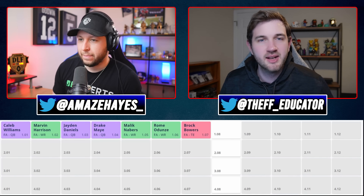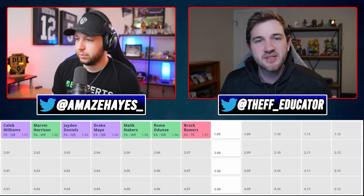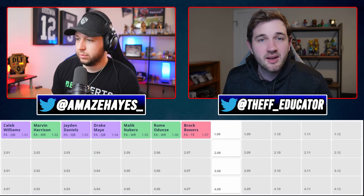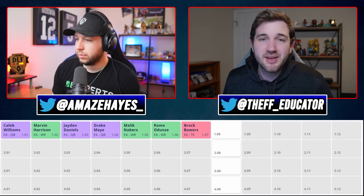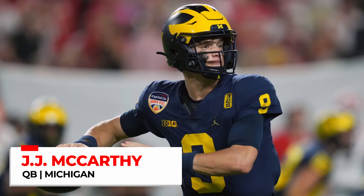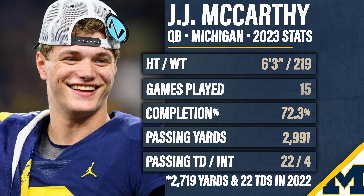I love the way this draft broke down — it's how I would expect most drafts to break down at this point. A lot of folks have the top seven as a tier break: 1.01 through 1.04 and then 1.05 through 1.07. For me, the 1.08 pick is in that tier because JJ McCarthy absolutely needs to be in this conversation. I've been a little bit higher than consensus on JJ McCarthy all the way through the NFL draft process.